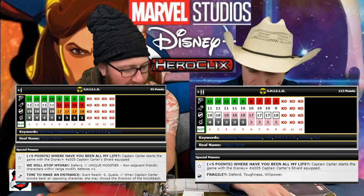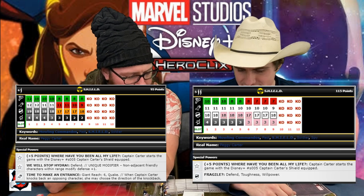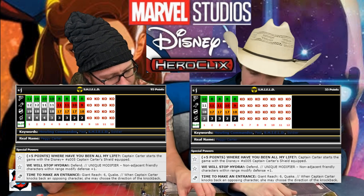Between the two Captain Carters, I think we have to go with the Super Rare for the 19 defend top dial. She has defend traded. That giant reach Quake is gnarly too. At 60 points she makes everybody an 18 defense, and she gives friendly characters not adjacent a plus one — so even if they're within range, they just get plus one defense because of the trait, or plus one because of Shield if they're adjacent. Paying 60 points for her instead of 100 wouldn't be a bad call. She's also a Shield, so she brings extra range and damage to Doctor Strange.